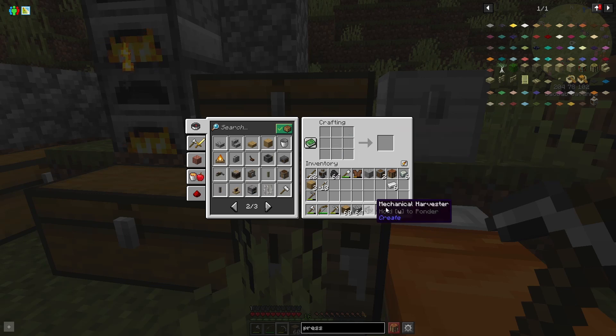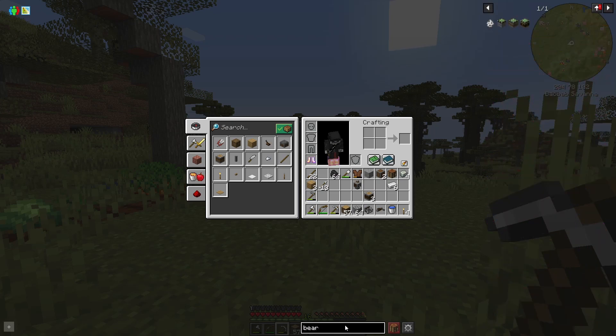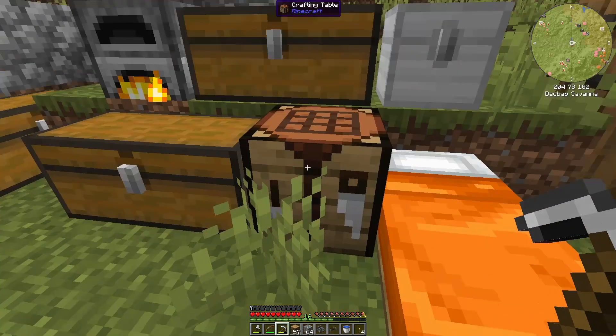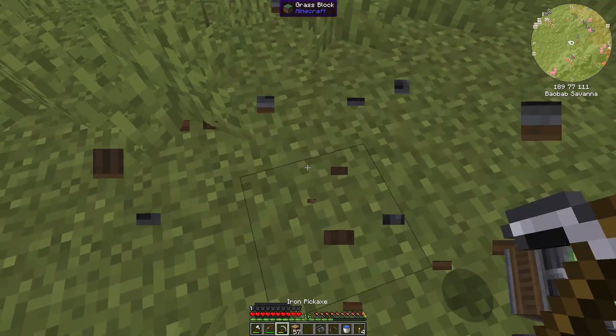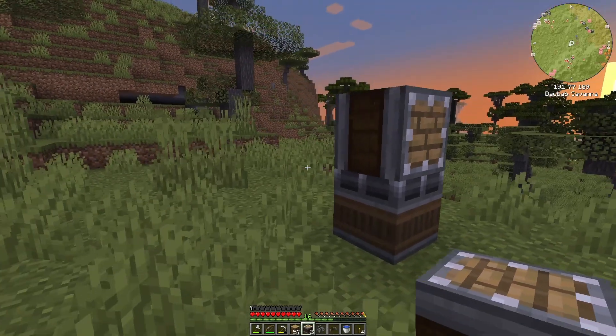Mechanical harvester — there it is, I got one now! I think we want some of these to attach stuff. I don't know if we need superglue or if this will do everything we want. There was also that turning thing — the mechanical bearing. We want the mechanical bearing. It's a shaft, a chassis, a casing, and a wood slab — no wait, mechanical bearing, yes, there we are. Let's put that stuff somewhere.